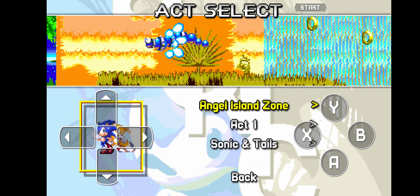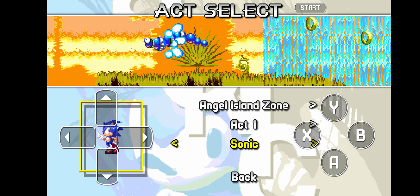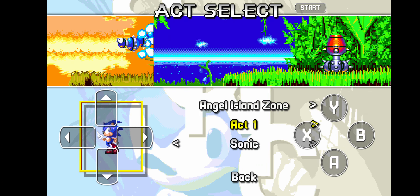Today I'm going to be showing you how to do a glitch with the UI where it just disappears. So watch this. First you want to go to X Select, then you want to hit Angel Island Zone as Sonic, Tails, or just Tails or Sonic.